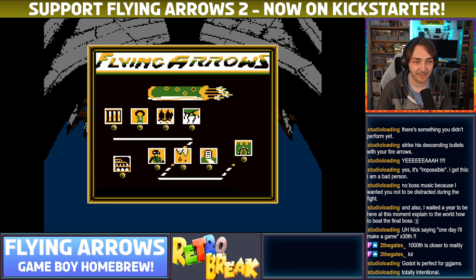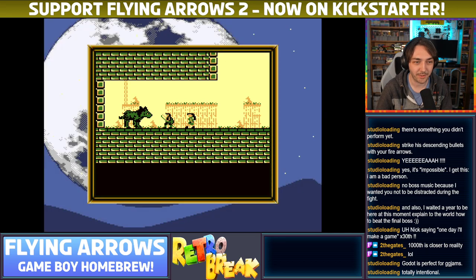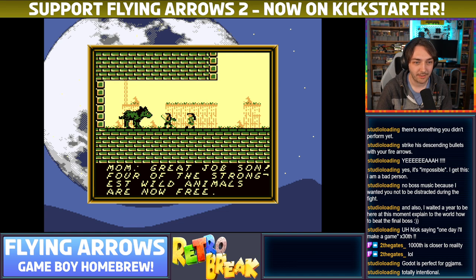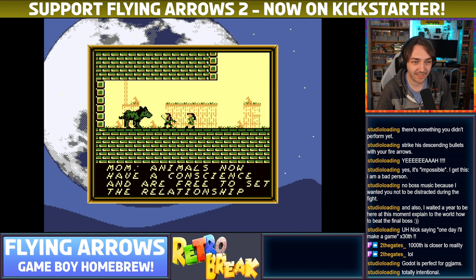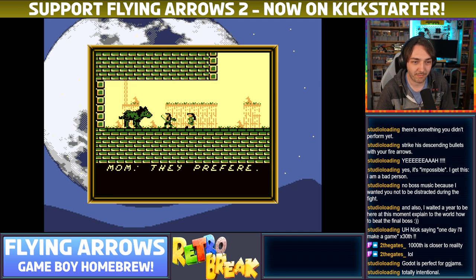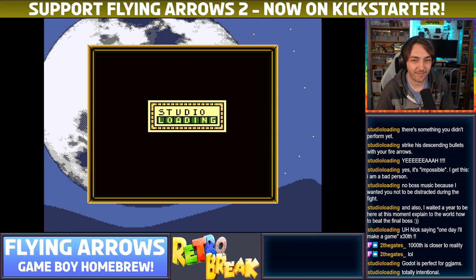Now where are we going next? The zoo — back to the zoo. The human zoo. Great job, son. Four of the strongest wild animals are now free. Thank you, healer and son. The master and slave relationship is over. Animals now have a conscience and are free to set the relationship they prefer. No more prisons. No more zoos. Yay, the animals are free!